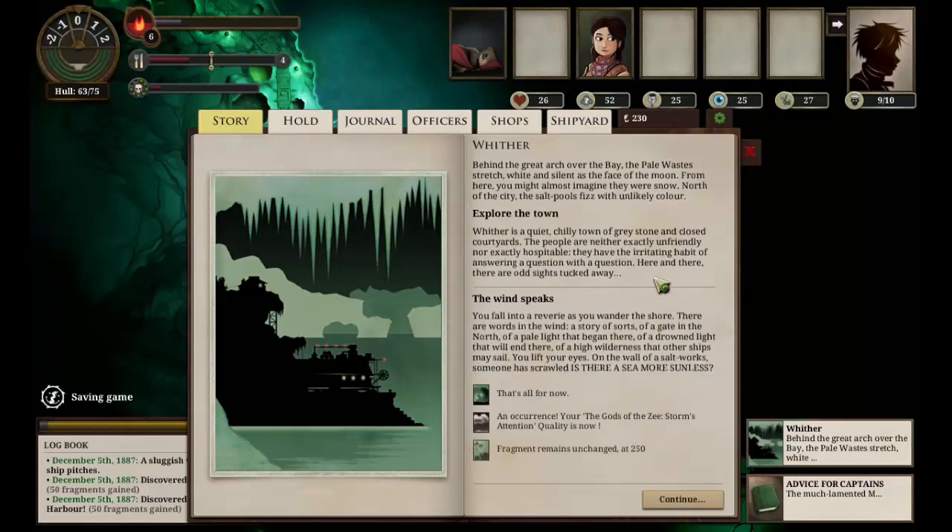The wind speaks. You fall into a reverie as you wander the shore. There are words in the wind, a story of sorts. Of a gate in the north, of a pale light that began there, of a drowned light that will end there in high wilderness - that other ships may sail. You lift your eyes. On the wall of a salt work, someone has scrawled: Is there a sea? More sunless?